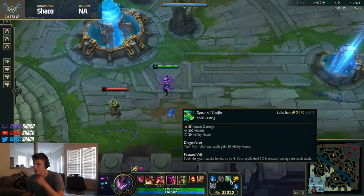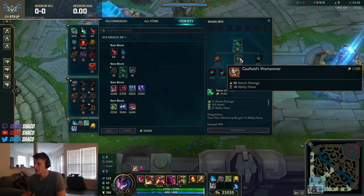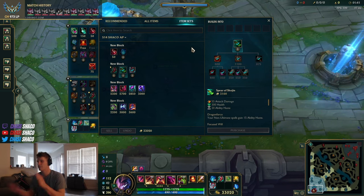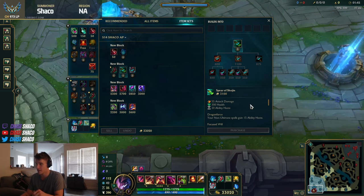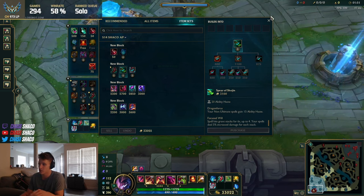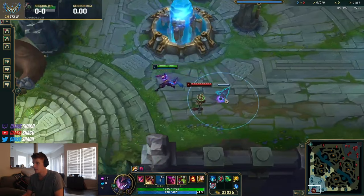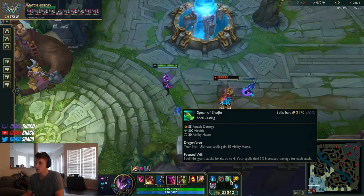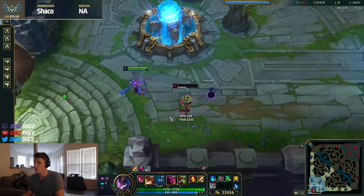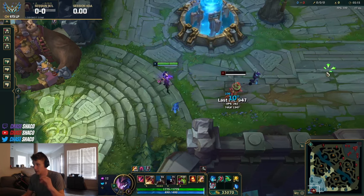The key point of this build is the Focused Will passive on Spear of Shojin. I get to build toward an AD item with a smooth build path — I can buy Long Swords, ability haste components, a Pickaxe — solid stats that AP or AD Shaco needs. I get ability haste, and more ability haste from Dragonforce. Most importantly, one box is going to fully stack Focused Will in fights, and it's amplifying my damage from the proc — so when I say the items synergize, they are literally dealing more damage.